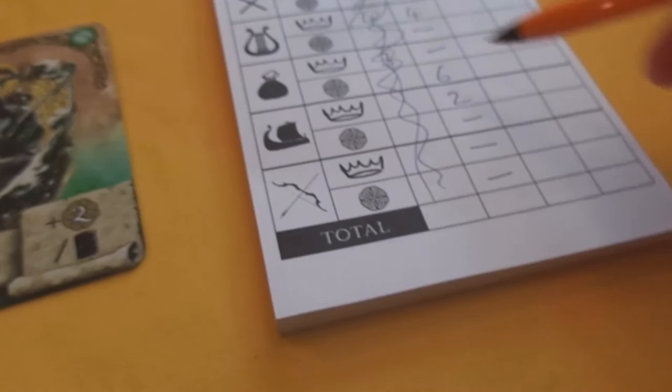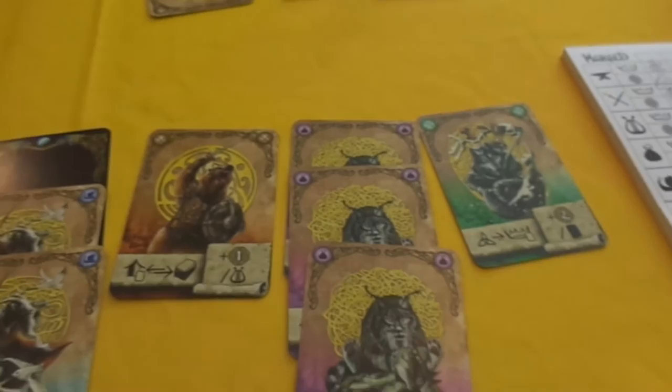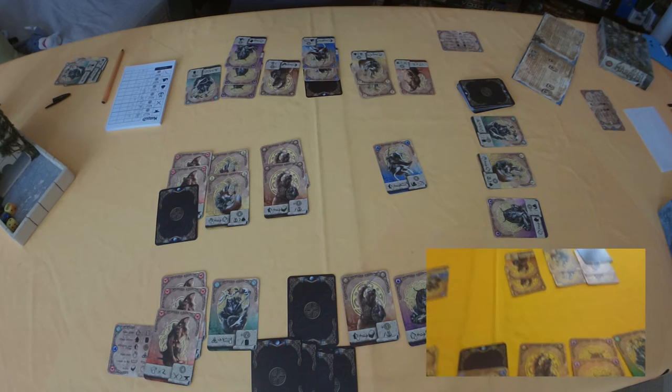Then you total up your score. My total comes to 18, which is a terrible score - normally you get around 30 to 40. Play then passes to the next player who plays their last card, does their scoring, and so on until you determine the winner.